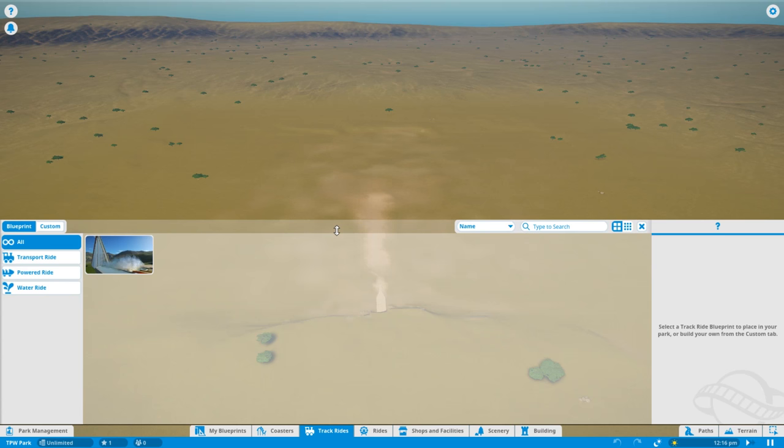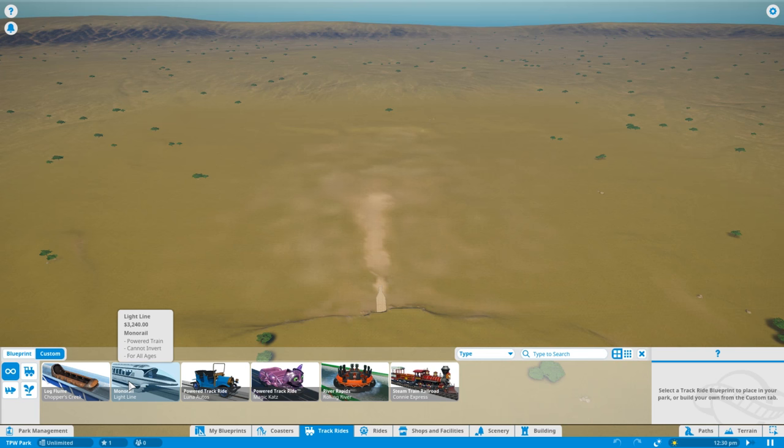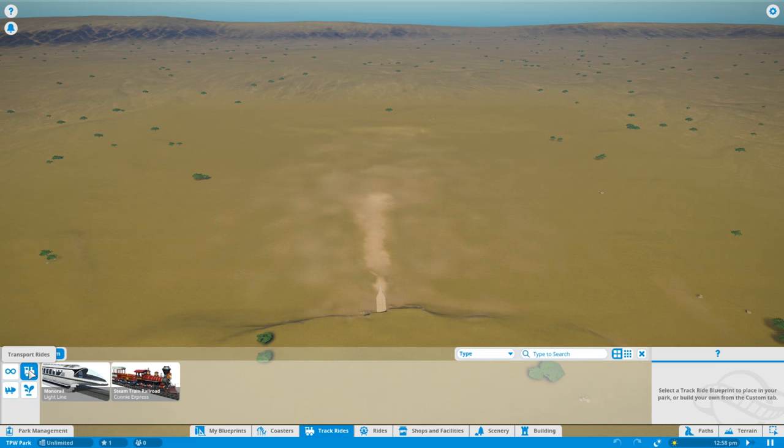Moving on to track rides — on blueprints there's just a boom boat which is a log flume, but under custom we've got a log flume, a monorail with a lovely streamline look, a couple of powered track rides like vintage cars and a Cheshire Cats ride — always an RCT2 classic for me — a river rapids called rolling river, and a steam train very much inspired by Disney's. The rapids look awesome in this game. You can split them off into categories like transport rides, making it easier to select what you want. I'm sure as Planet Coaster adds more rides this will become even more useful.